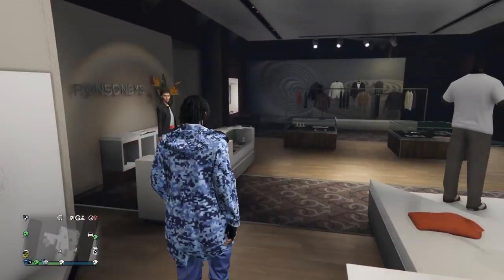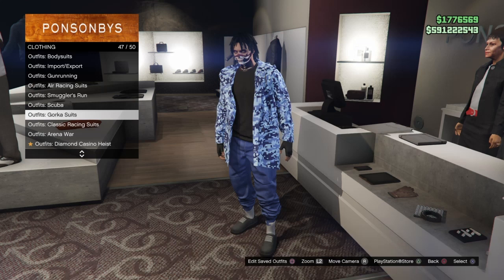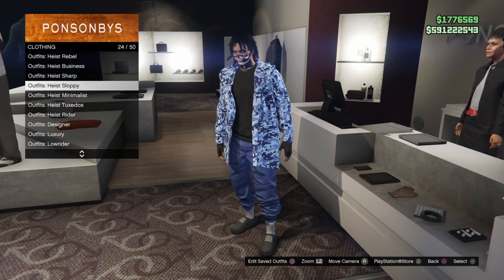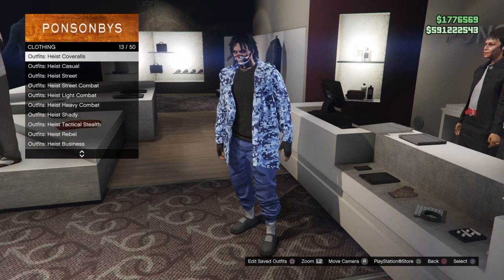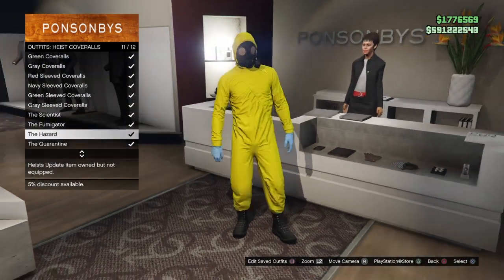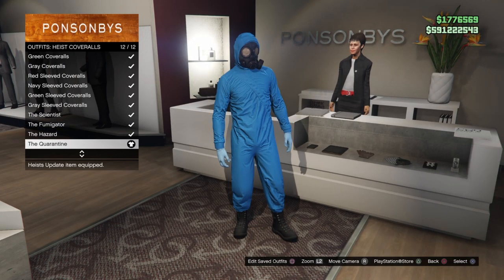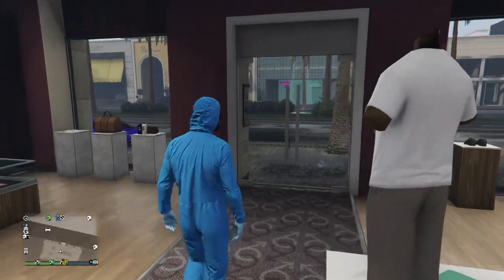If you didn't save it at the main desk, make your way over there and go down to where it says Heist, then Outfit — Heist Coveralls. It is quite close to the top so just scroll down a few slots and you'll see it. Select any one of the four outfits with the gas mask — it doesn't matter which one. I'm going to equip the blue one.